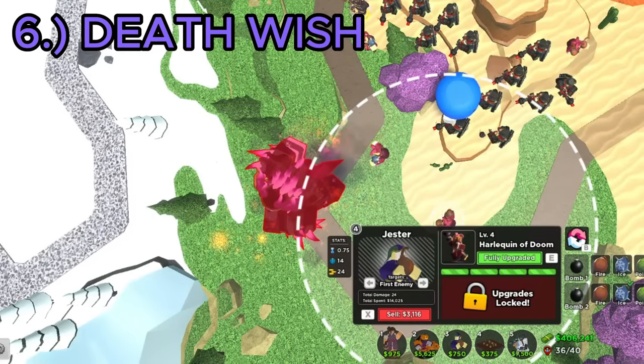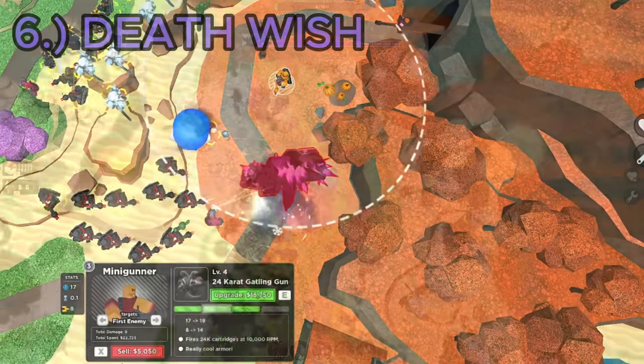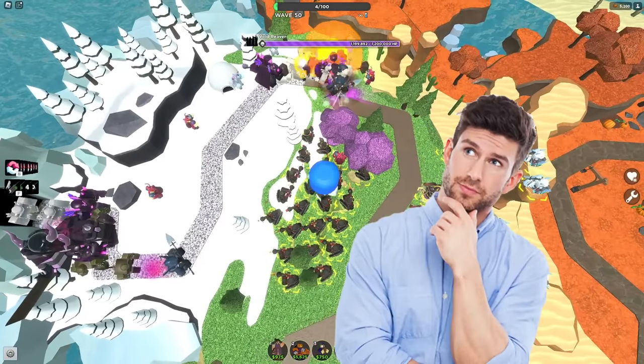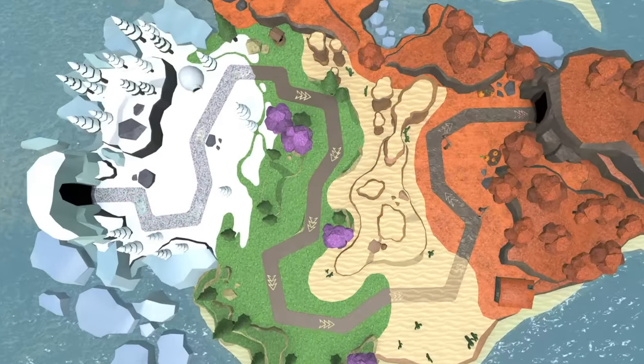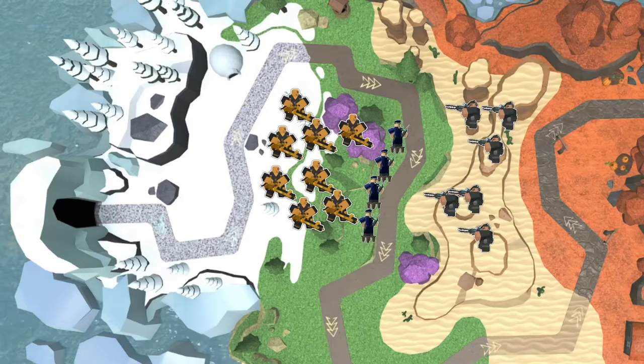Its final ability activates at 240,000 health, in which it speeds up dramatically, zooming to the exit. With all this in mind, I had to be very strategic with how I placed my towers. The basic setup looks like this: I had all my Golden Minigunners placed in the middle of the loop, 6 Rangers in the back, 4 Commanders in between them, and Jesters placed all along the beginning of the track.